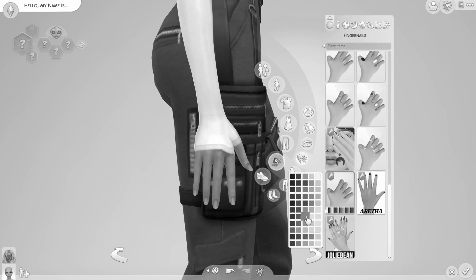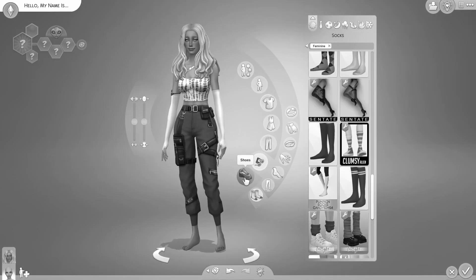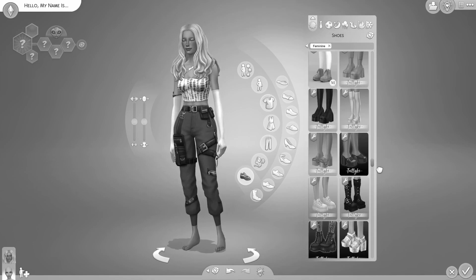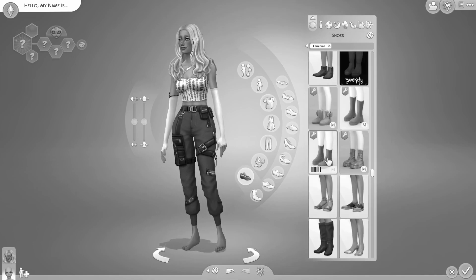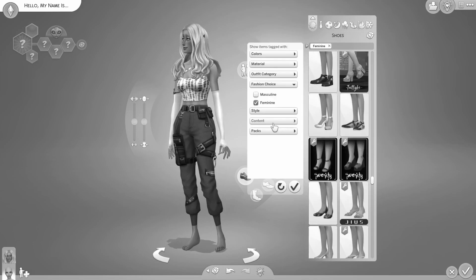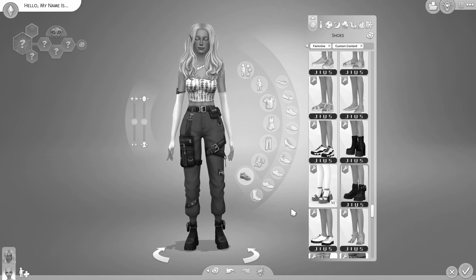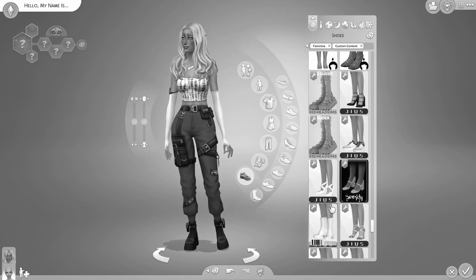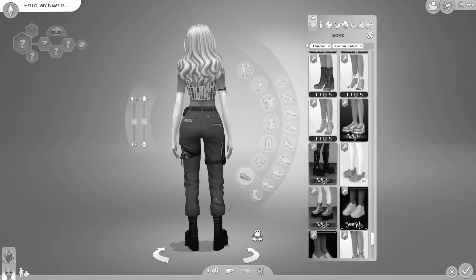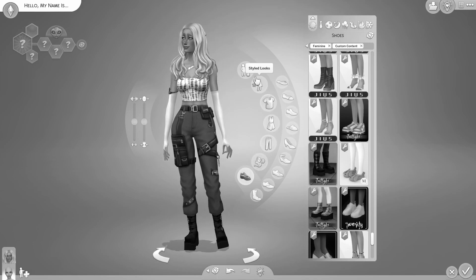Nail colors — I have no idea what these are. And then some shoes. I haven't thought about these shoes at all — I never think about them until I get to them, and that's not a great idea. I really want to go for these boots, but I go for them so much — those are my go-to shoes in this game, so I don't really want to. Maybe we'll go for these instead. They look pretty good, right? Yeah, I like that.